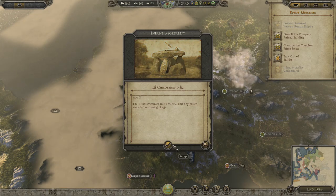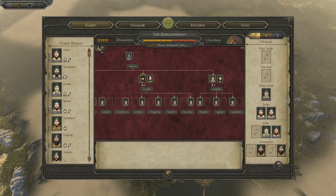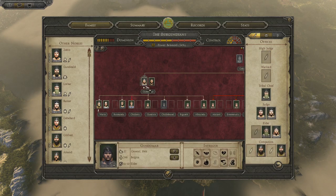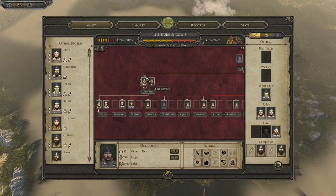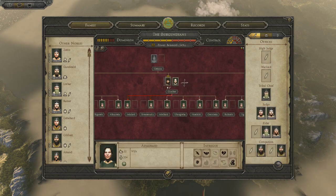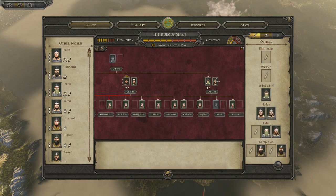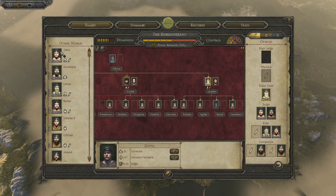Another person has died - Cheldebrand. I'm beginning to worry about this infant mortality. Looking at who the parents are: our faction heir lost a kid, not a parent, and our faction leader didn't lose anyone, so that's fine. One of the other characters lost someone last turn. These guys are impressive - this guy is 30 years old, just a tribal chief, and has almost 500 influence.